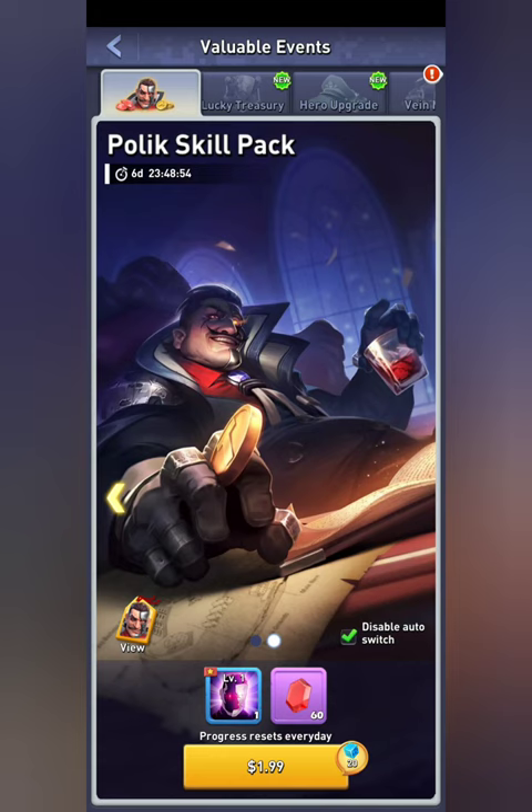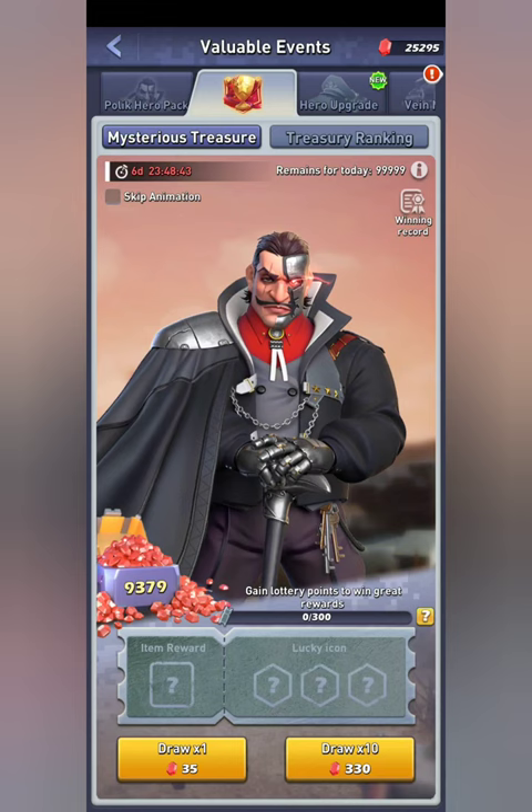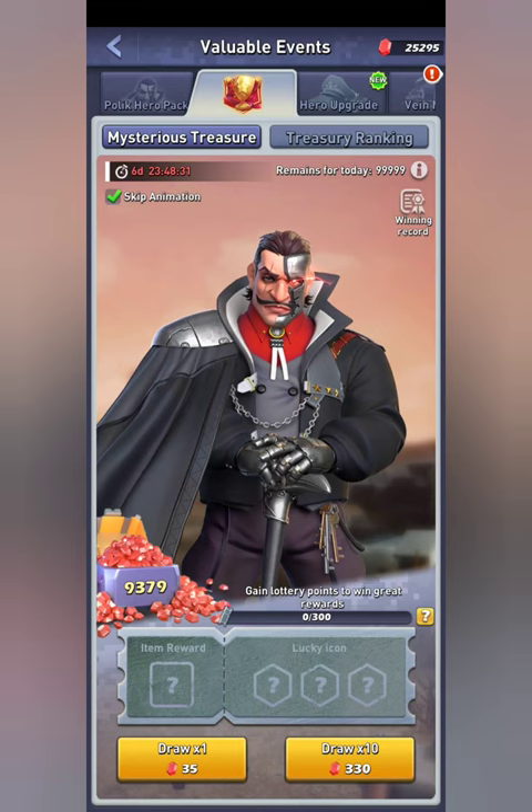You can also click the little arrow to the right of the screen — if you guys haven't been able to find those before, they are located on the sides of the screen — and you can also see his hero skill pack. The second way to unlock him is to come to the second event, which is the lottery, and you can use gems to unlock him instead of having to pay currency.